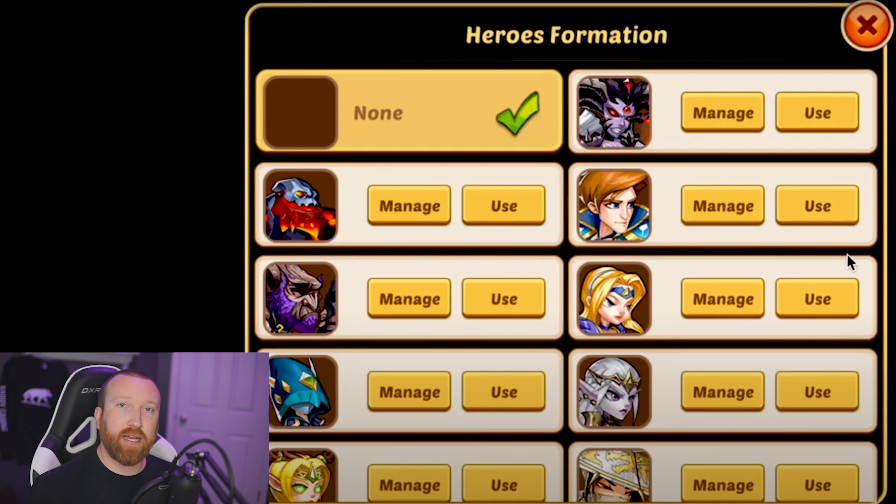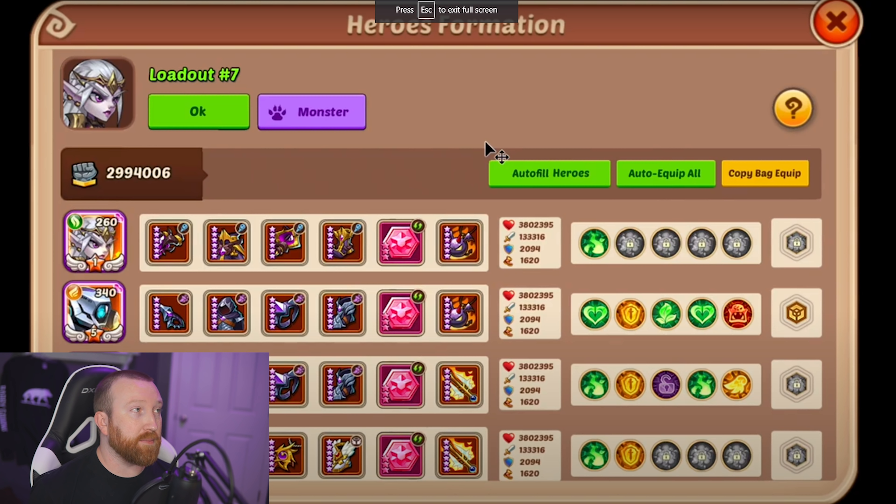Once you get into the heroes formation, you can give it a loadout name, autofill heroes, auto equip heroes, and copy bag equipment. It shows your heroes on the left along with what gear they have, the stone, the artifact, the enables, and their stats. It might actually be an example from the private server based on the icons, but I like the layout. It's very simple — you click on a piece of gear to swap it, or click on enables to jump in and swap them out and save the loadout.